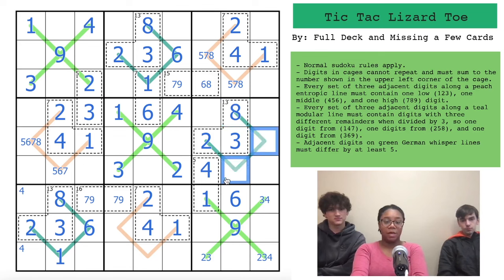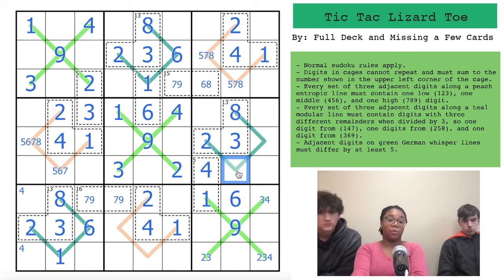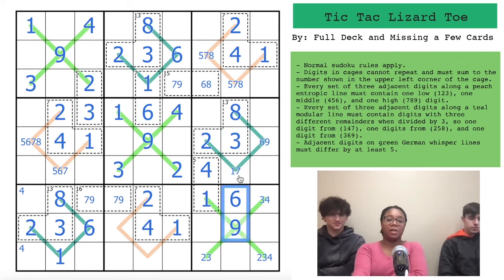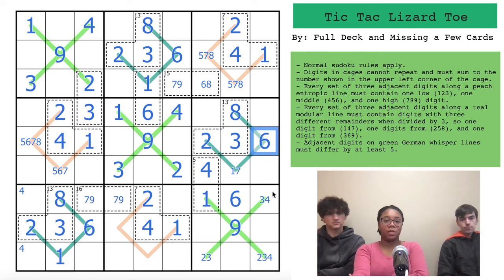Two sixes are looking up into this box, so six goes in one of those two cells. We can place a four in box two — a four is looking in from here and from here, so we place a four right there. There are only two digits left in this column: 5 and 7. The rest of this area is 5, 7, or 9. There's a one looking over and down, so there's a one right there.